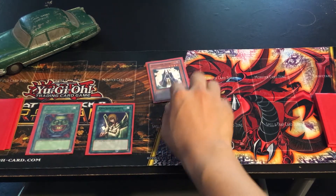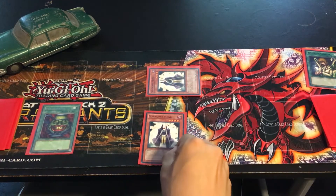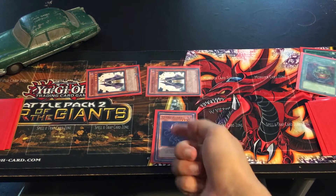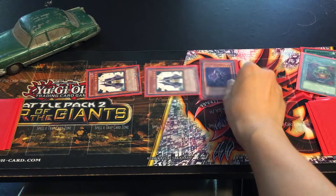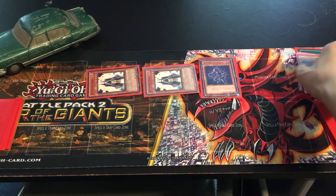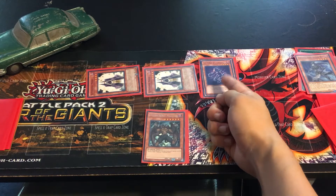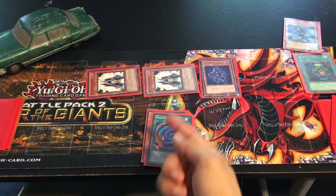Normal summon Summoner Monk, switch to defense, and activate its effect by discarding a spell card to special summon the second Summoner Monk. Activate this Summoner Monk's effect by discarding one spell card and special summon Vision Hero Vyon — this is different from the OCG version. Activate this monster's effect: send Shadow Mist to the graveyard and activate Shadow Mist's effect to search Malicious. Then activate Vyon's second effect by banishing Shadow Mist to search Polymerization.